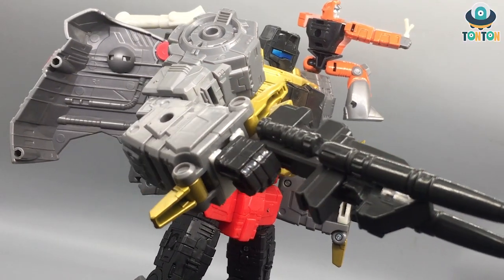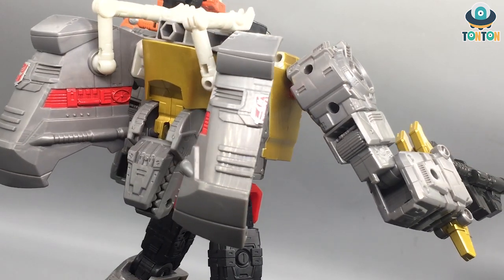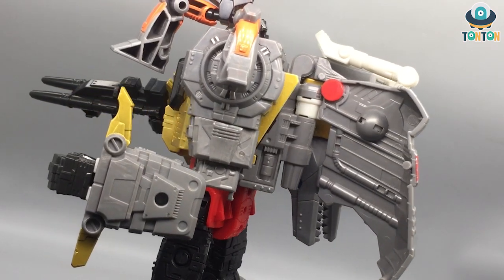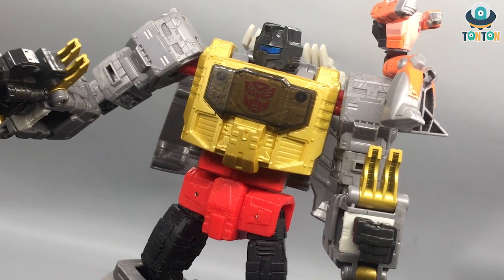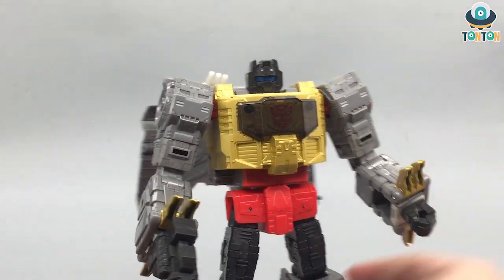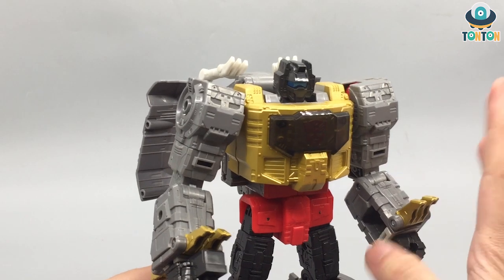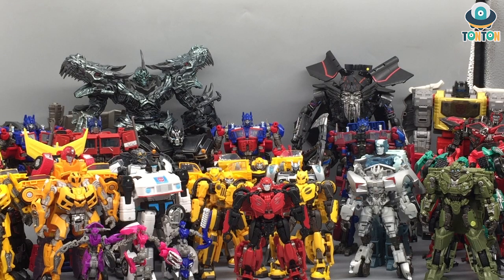The final figure in my Autobot Studio Series collection is SS86 Grimlock. I love Grimlock as a character, but this interpretation really isn't worthy of being called Studio Series. It has details and a movie-accurate transformation, and comes with Wheelie sitting on his shoulder, but that's about it. The transformation is way too easy for a leader class, accessories are limited — just a blaster and Wheelie — and I'd have preferred a sword. This is a great Kingdom or Siege figure, but not a Studio Series quality figure. I refuse to believe it deserves that label.